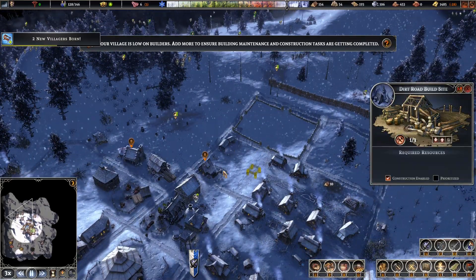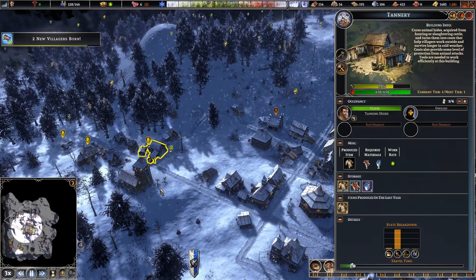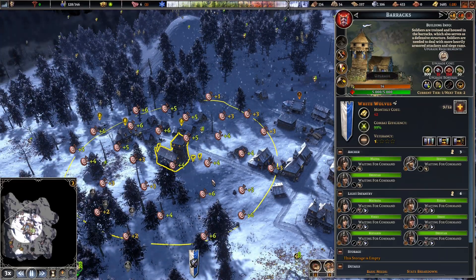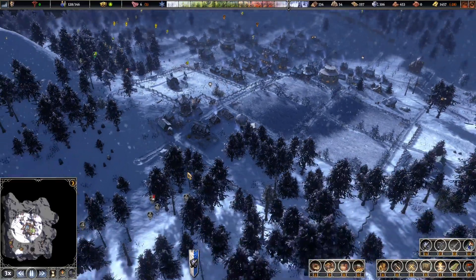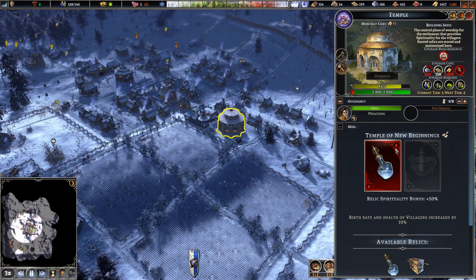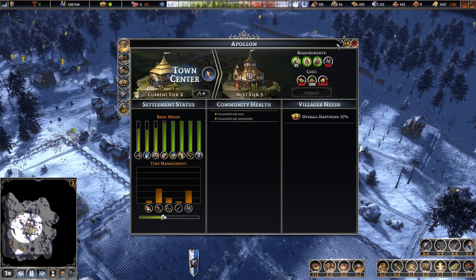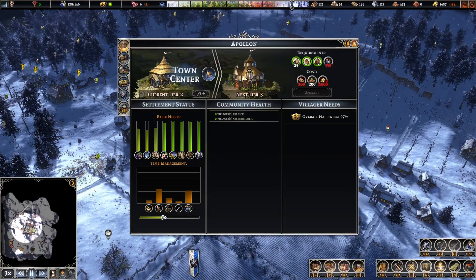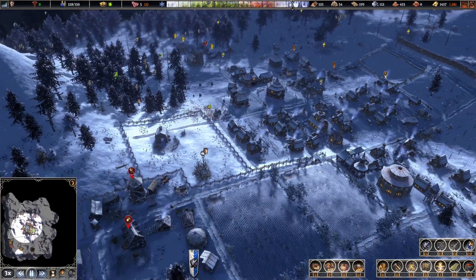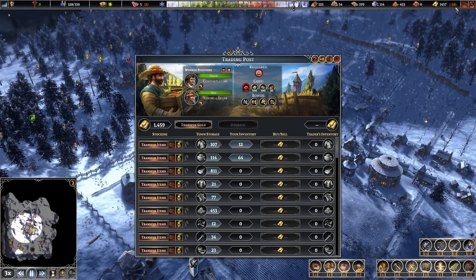Look at the amount of firewood we have at the moment — we definitely need a lot, we want another one of these firewood makers. If we find another good relic we're going to throw in another preacher. We will need 200 planks, which we're very close to — we have enough clay, just need a bunch of ingots, which we do have if we transfer from the trading post.